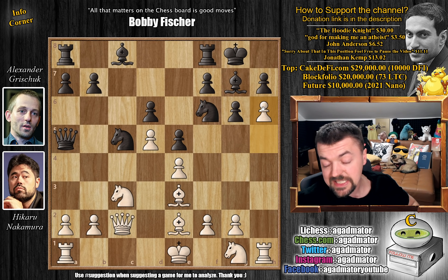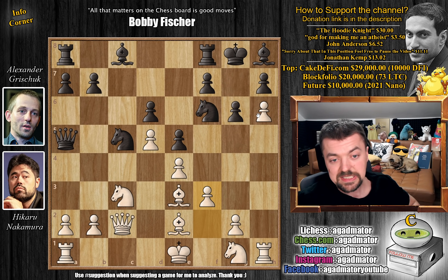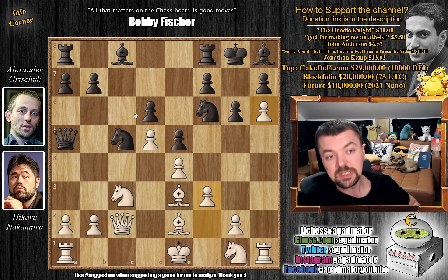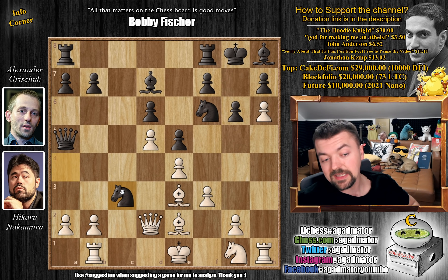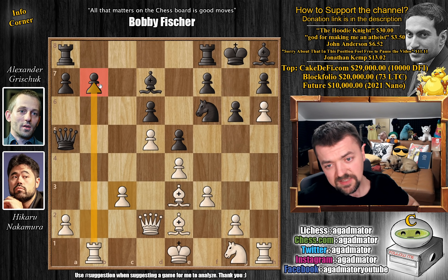But Hikaru plays h6, attacking the bishop on g7. Bishop to h8, and now he wastes one move defending the position with f3. You can see that his pawn is all the way to h6. He has a very strong center here, and his king is still in the center of the board — really exciting stuff happening. Bishop to d7, and now rook to b1. Hikaru is preparing b4 to win material. Knight to a4 attacks the pinned piece. We have queen to d2, and now knight captures on c3. Hikaru captures with the b-pawn, b captures on c3.